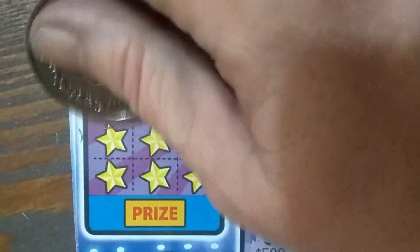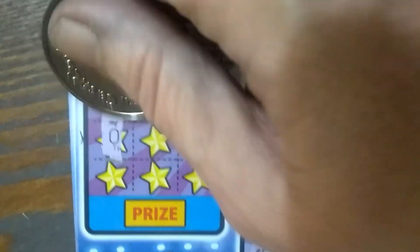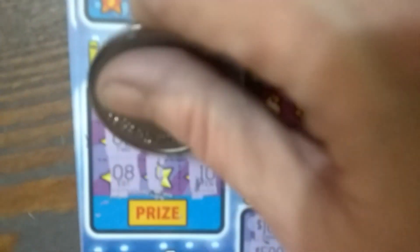Alright, tic-tac-toe. We've got 2, 1, 4, 2, and 8, another 2 — so we get a 2 there — 6, and a 2. No win.